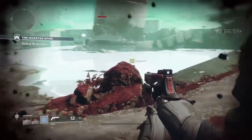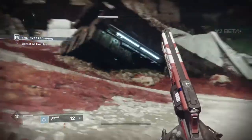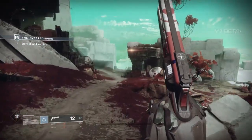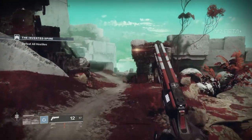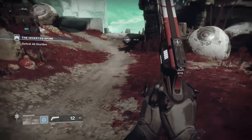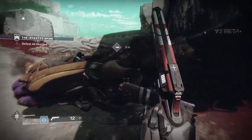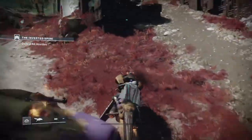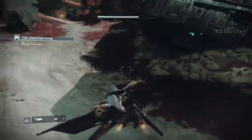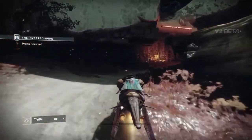Afterwards hang around the main area. Fallen and Cabal should be having an epic battle to the right of where you first spawned. Kill some enemies to generate energy for your super ability. At random, Pikes should spawn — it could take a while or you may find them very quickly. Once you've gotten a Pike and your super is charged, head to a safe place where no one can destroy your vehicle.